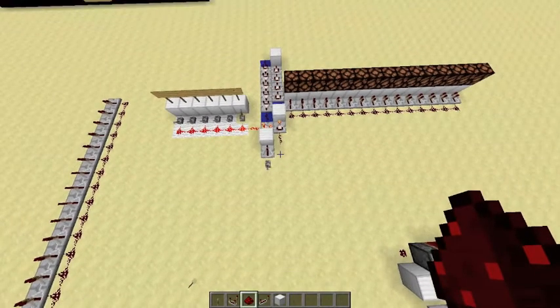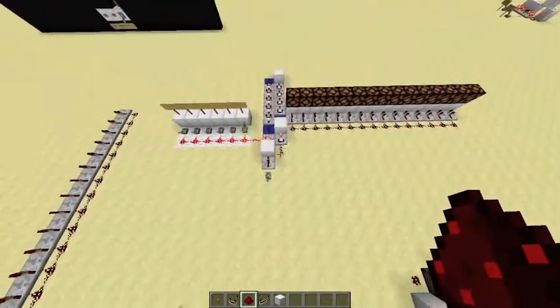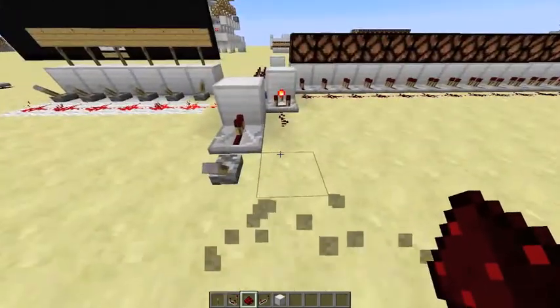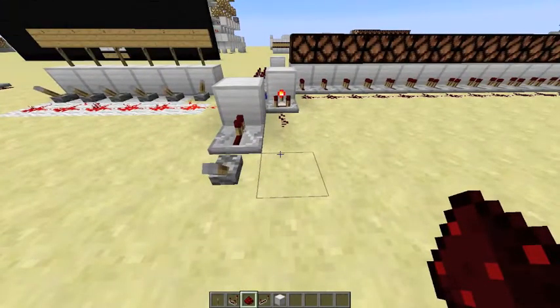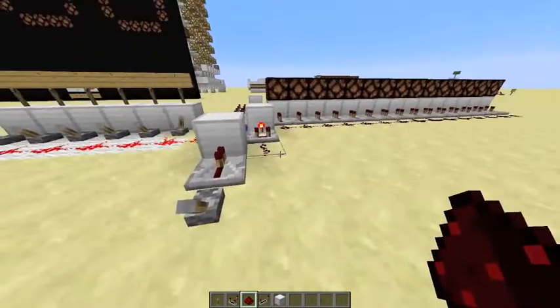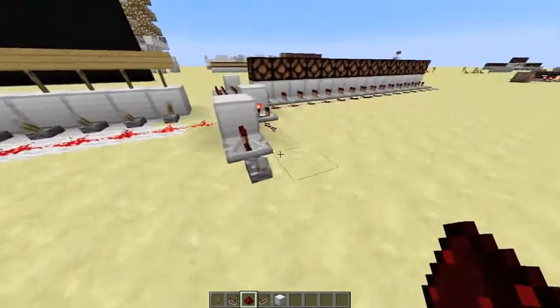Hello, another Minecraft tutorial here. Today I wanted to talk about my signal strength iterator. The idea is pretty simple: I wanted a circuit that increases in signal strength at regular intervals, but when you turn it off, the entire signal turns off at once. The easiest way to explain this is just to demonstrate it.